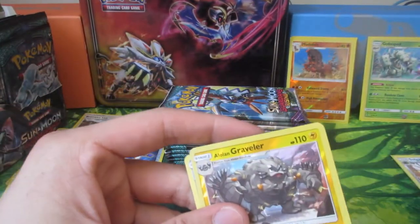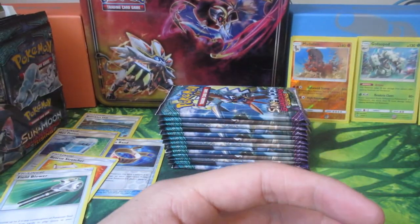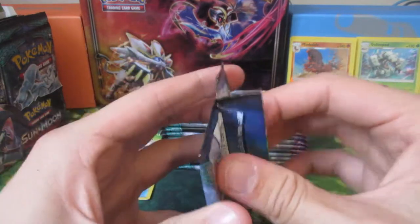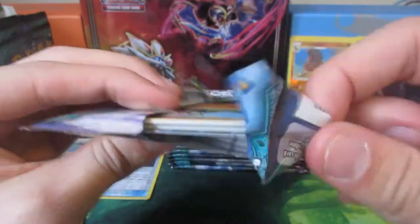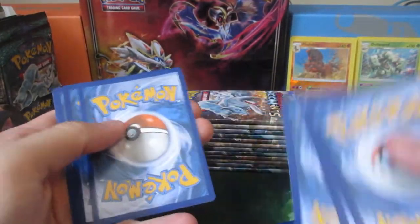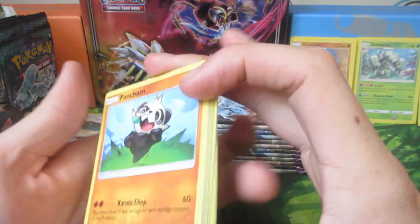Can you get the Golem? Golem is in this set - it's a holo rare. I swear Golem goes for like £13 right? Someone told me it goes for a lot of money. I'll have to hunt for that then. It'd be nice to have one because I don't actually have an Alolan Golem. The Energy - Fighting Energy.